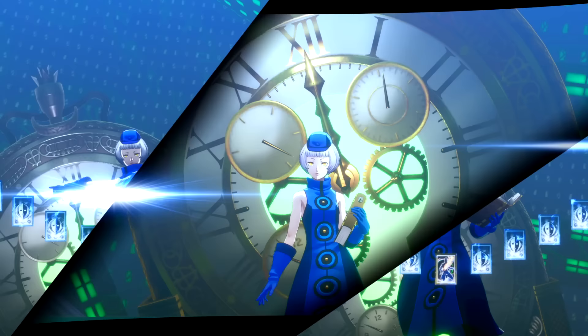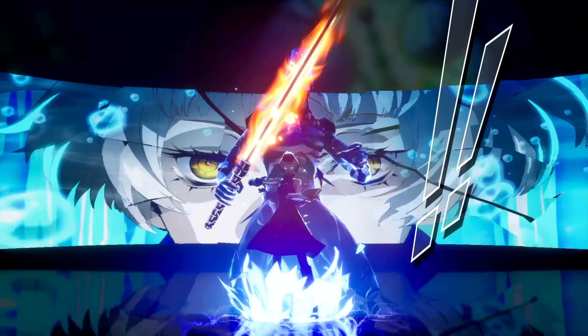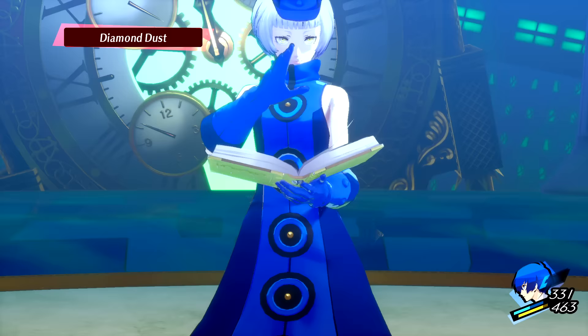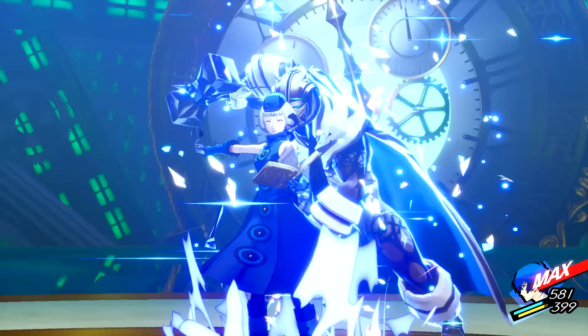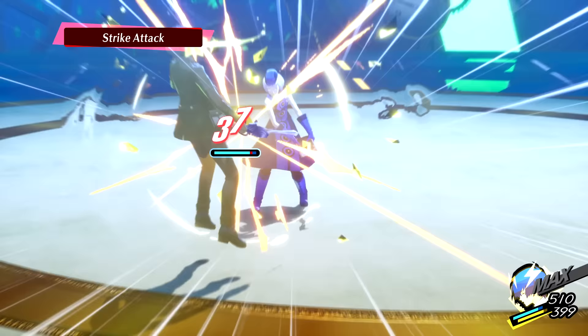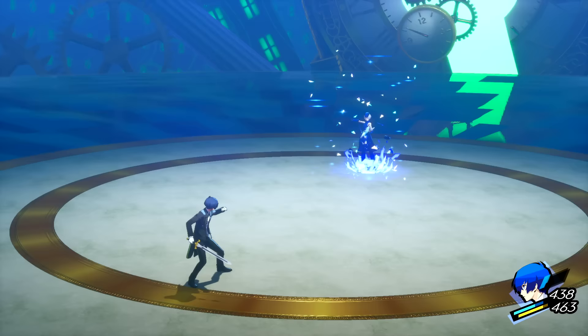As Elizabeth herself mentioned, learning this fight can be compared to learning choreography for a dance. Elizabeth has a set attack pattern that she will always follow. She'll also switch between her personas in a specific order depending on which phase of the battle you're in. Note that as her personas change, her elemental affinity changes as well. Each turn is crucial in this fight as the challenge is trying to defeat her in as little turns as possible. This also means that there are certain conditions that need to be met each turn for us to succeed — otherwise, it's straight to the death screen.